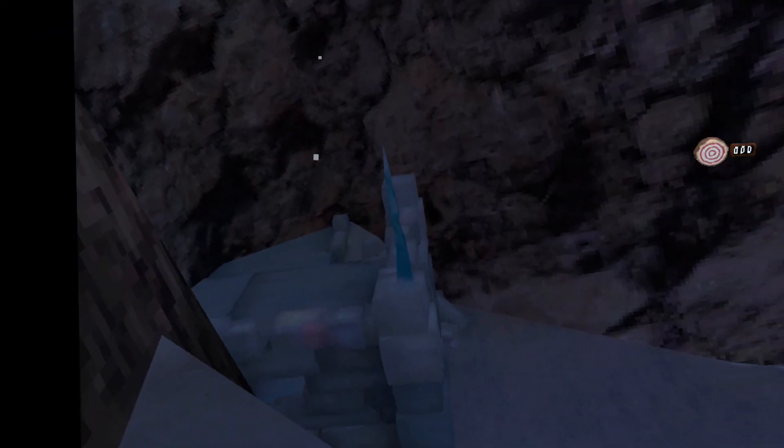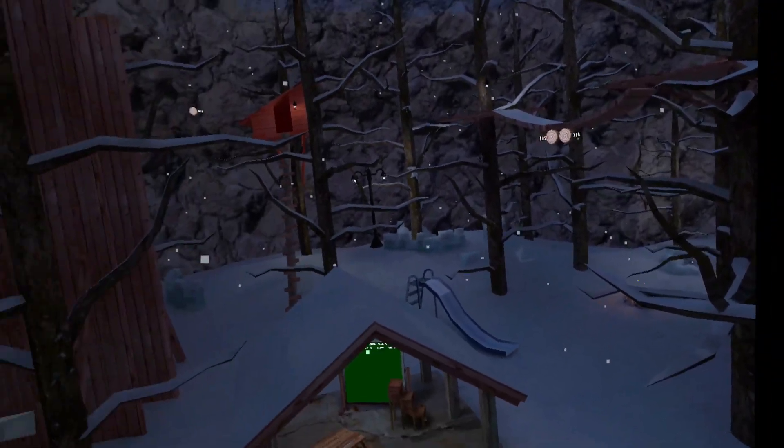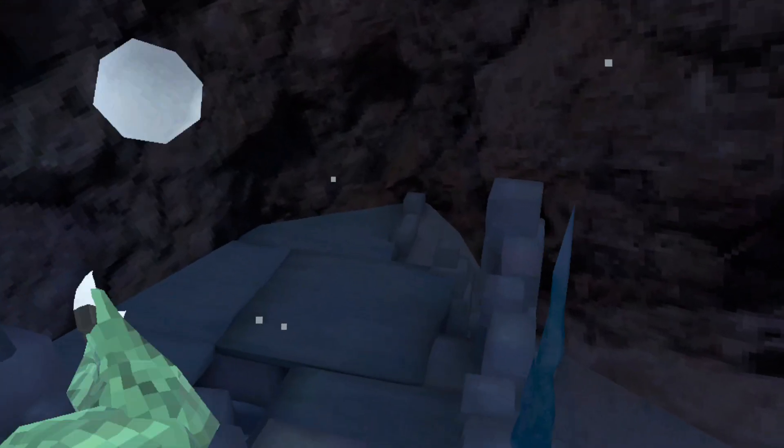Okay, so first we come to forest. Still the snowballs, no lights on the trees. We have little walls for paint brawl, and then we also have a little fun igloo thing.